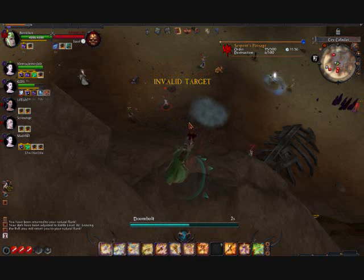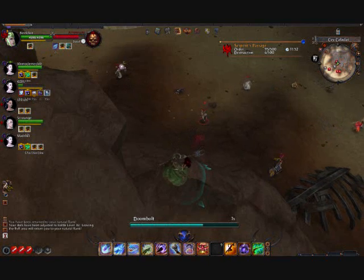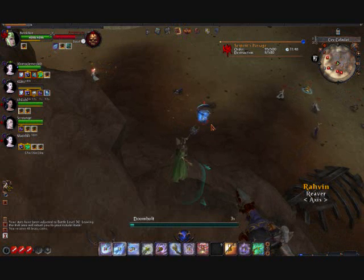Right here I've found a place in the scenario where I can get above the battle, and I'm lobbing my Bolt spells — Doom Bolt — down on... I believe that's a Shadow Warrior.